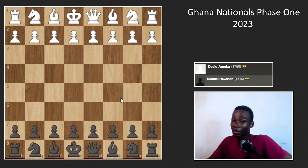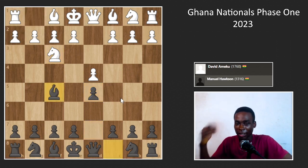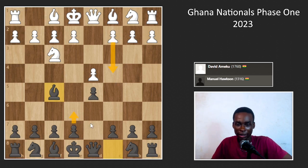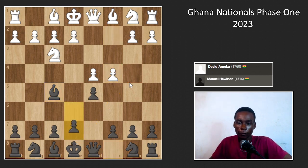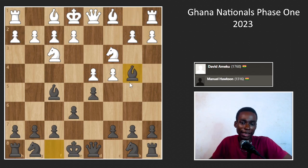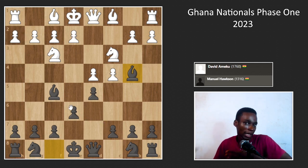David started with d4, I played d5 — nothing more to think about — then Nf3, Bf5, trying to get my London system setup. After c4, e6, Nc3 we have the Queen's Gambit Declined, and then Bb4 — a standard position. I'm trying to get my knight to d7, play h6 to prevent the bishop from pinning the knight once I play Nf6, aiming to gain control of the e4 square or push e4-e5 — positions I'm used to.